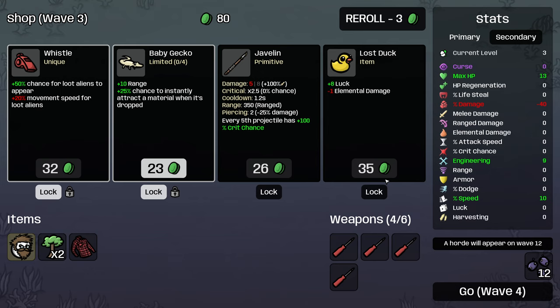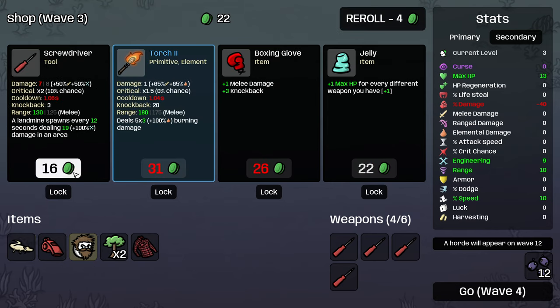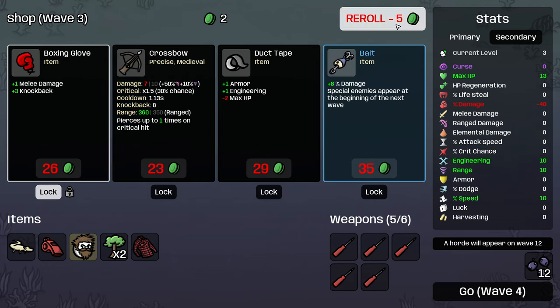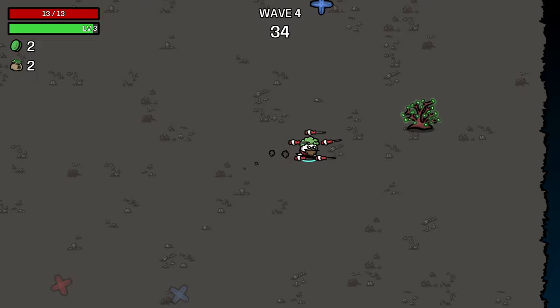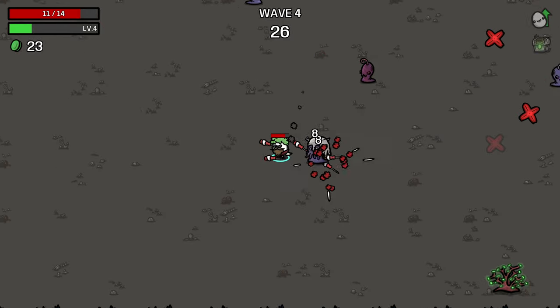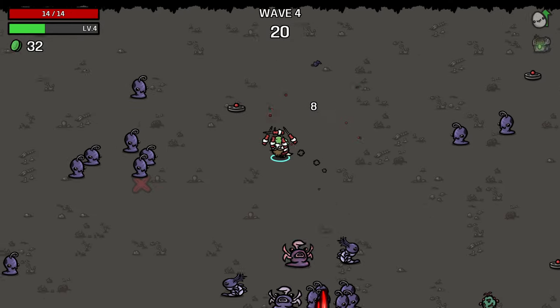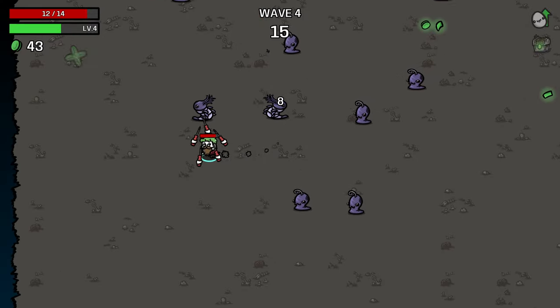I'm gonna stick with the engineering. We'll grab that and that. I'll take that as well, I'll lock that in and re-roll. See if we get anything else. That's pretty good too. Armor and engineering is pretty good for us here, I'd say. The maximum HP loss is a little bit annoying. I'm hoping that once we get enough mines in the mix, we might be able to get to the point where the mines basically just get detonated instantly and destroy the trees for us, and then we've got a self-sustaining thing going on, which could be quite nice.